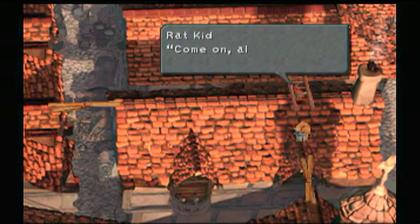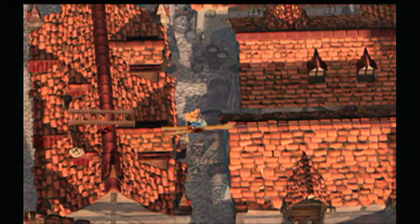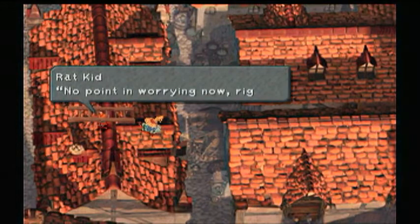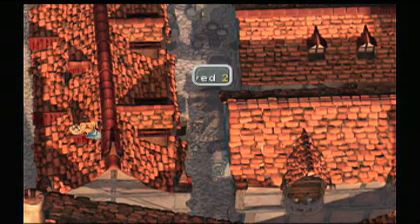Now let's just cross over the rooftops. And there are actually some treasures around here that look like chimneys — I think they're supposed to be chimneys. Jump! Let's get this. Get some more gill.